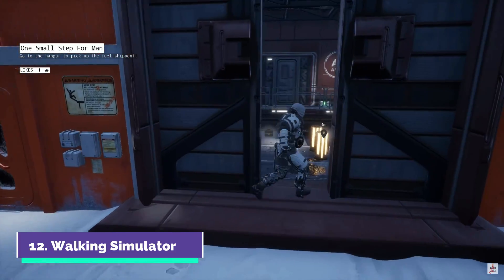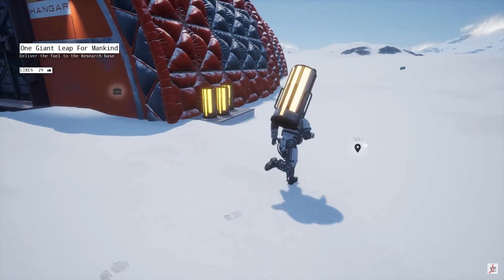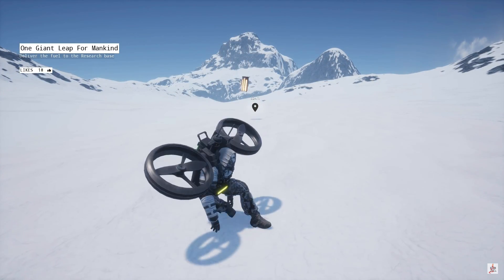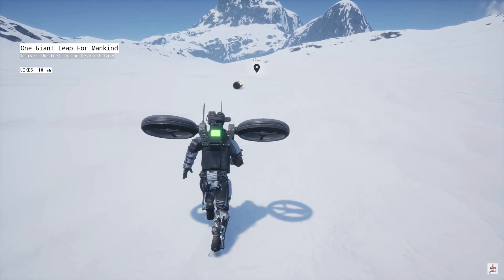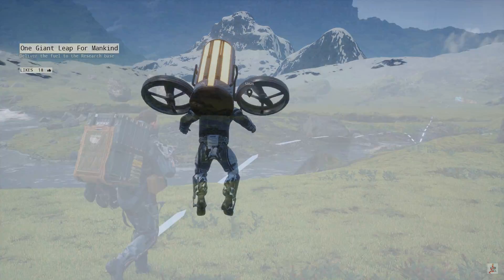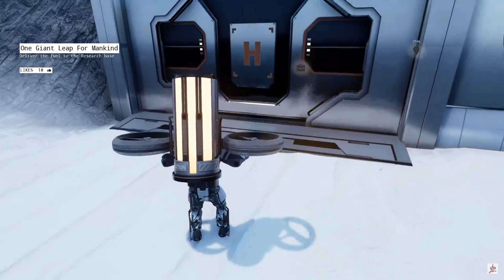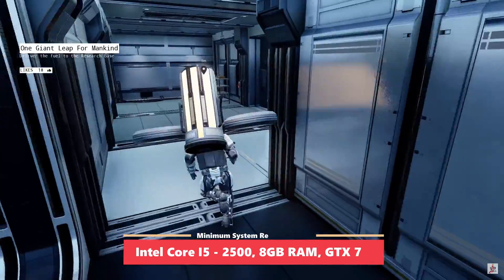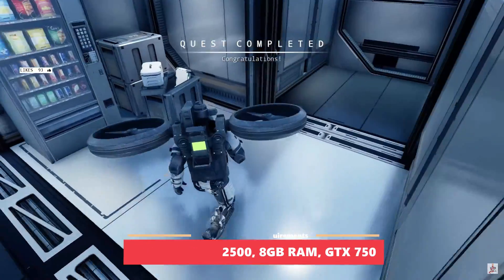At number 12, we got a game called Walking Simulator. As the name suggests, it's basically a walking simulator where you go from point A to point B carrying different objects. It sounds easy, but it's definitely challenging because you have to combat different weather types, terrains, gravity, and the heaviness of the objects you carry. If you've ever played Death Stranding, this is basically the mini version of that game. Right now it has close to 9,000 reviews on Steam, most of them very positive.